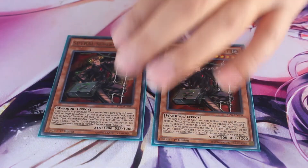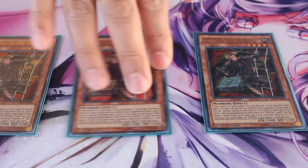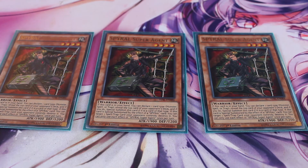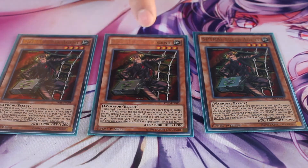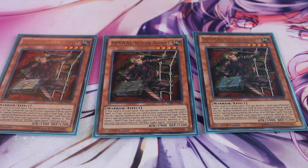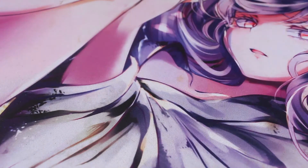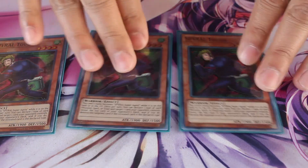You run three Super Agent Spirals because he's your extender. When he's in your hand you declare a card type, and if you call it right you can special summon him from your hand — your opponent reveals the top card of their deck and if you call it right he gets special summoned. His other effect is if he's special summoned by a Spiral card effect, you can destroy a set spell or trap. He's your extender and you need two Spiral monsters to bring out Spiral Double Helix, so you want to maximize all these Spiral cards.